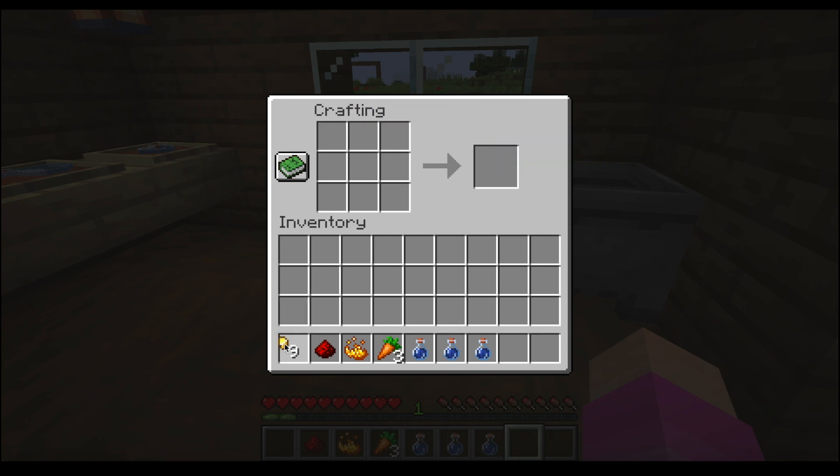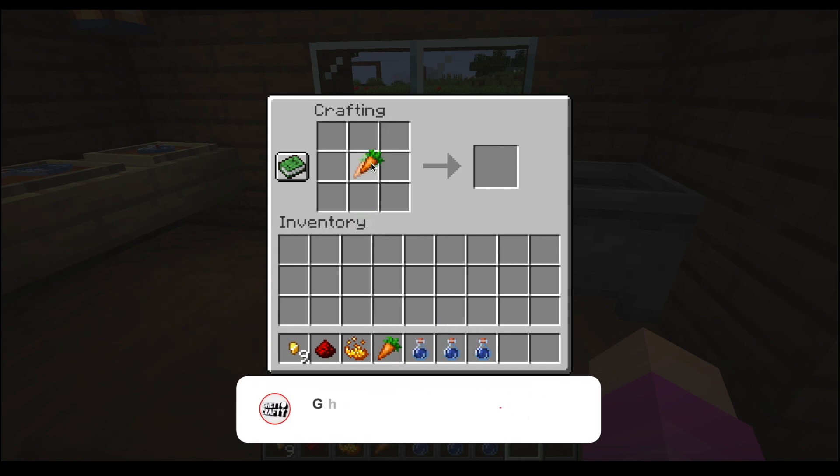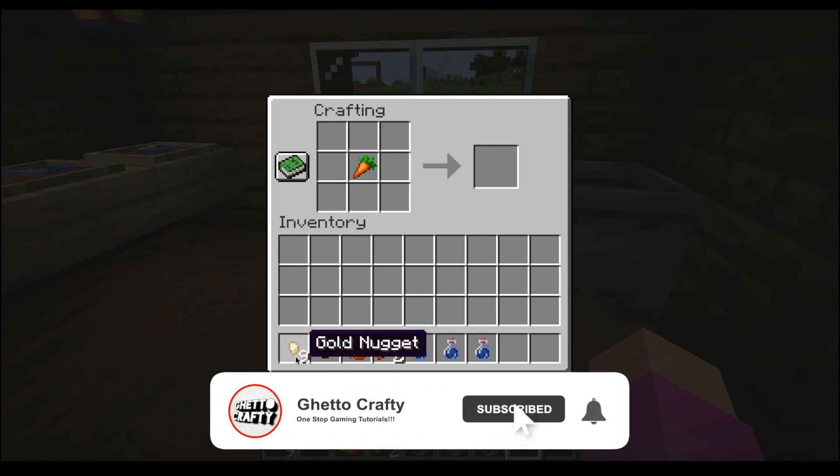First, let's make some gold nuggets. After making the gold nuggets, grab some carrots and place them in the crafting table, then arrange the gold nuggets around the carrot to make a golden carrot. Let me do this quickly.